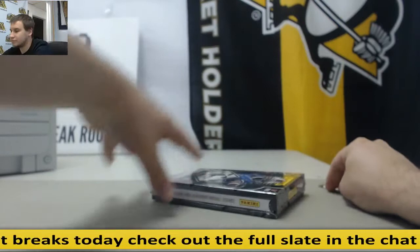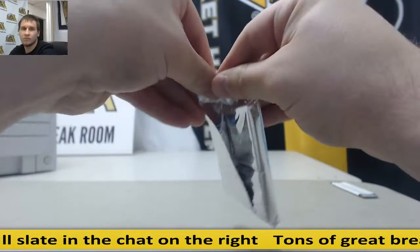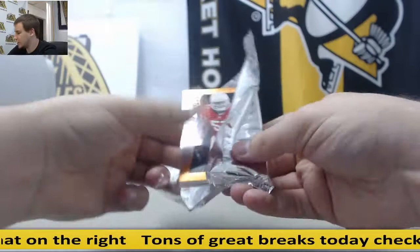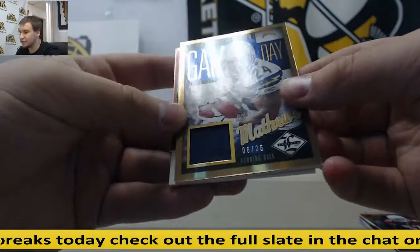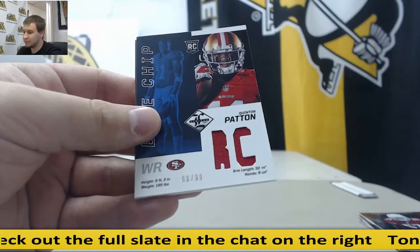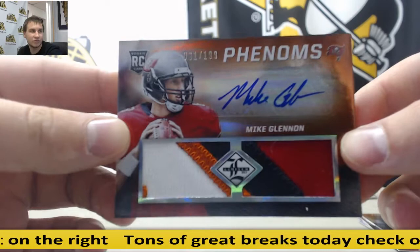One more box, and then we'll get to our randoms. Silver Spotlight — Brandon Marshall. Larry Fitz, Jake Locker, and Alex Okafor. Patch — Ryan Matthews, for the Chargers, 6 of 25. Blue Chip jersey — Quentin Patton, for the 49ers, 299. And to finish it off — another Mike Glennon rookie patch auto, 61 of 199. Another good patch on this one as well.